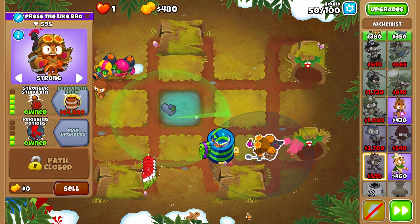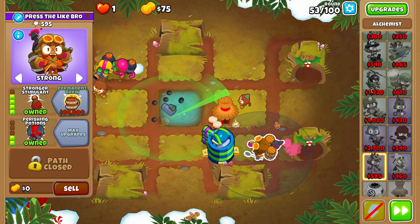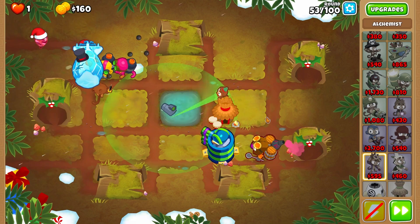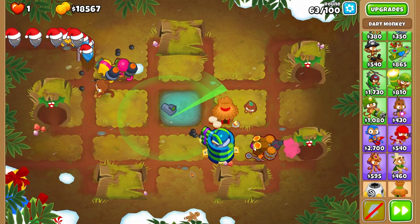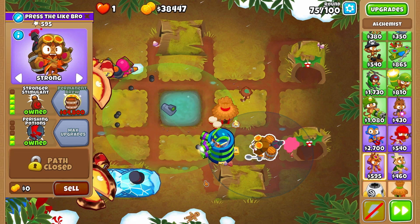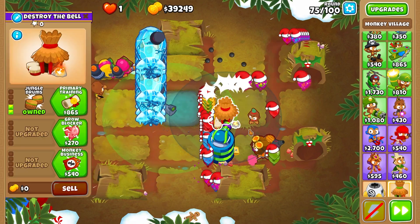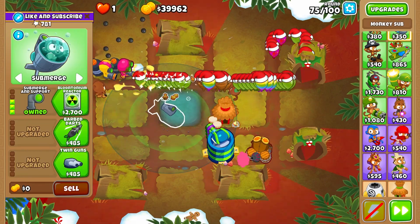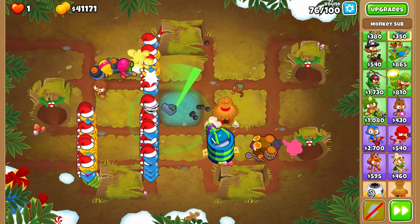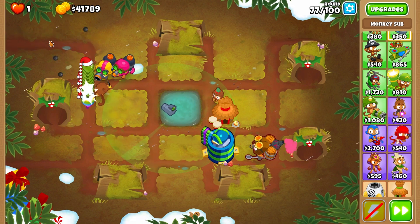Also upgrade your Alchemist to 420 and place the Monkey Village at 020. Ideally the Alchemist will be out of range so that its own range doesn't increase and it doesn't deal more pops. With the Glue Hose, round 63 is a joke to us. Round 75 is not a problem either, but keep in mind that on round 76 you have to micro on your own. Change it from Target Independent to Normal and micro it a bit because we can cause a really bad regrow farm.